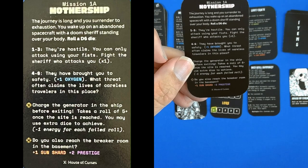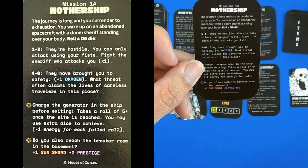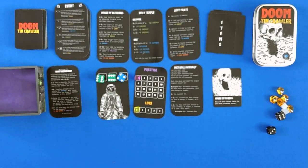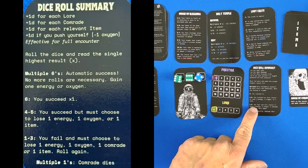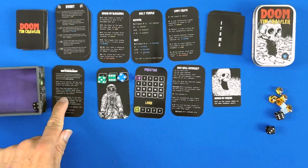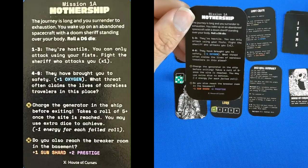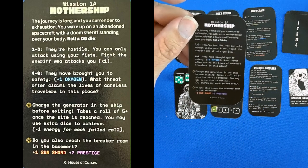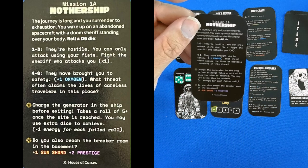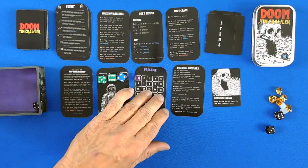1A, Mothership. The journey is long and you surrender to exhaustion. You wake up in an abandoned spacecraft with a doomed sheriff standing over you. You roll a D6 — we have a 4, which is a success. We do lose 1 energy. They have brought you to safety, minus 1 oxygen. Our mission is to charge the generator in the ship before exiting. Take a roll of 5 or higher; once the site is reached, you may use an extra die, with minus 1 for each failed roll.